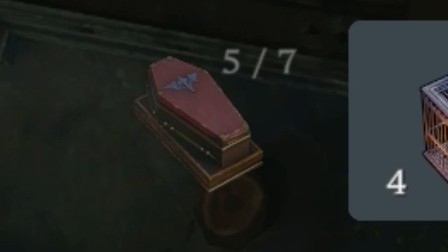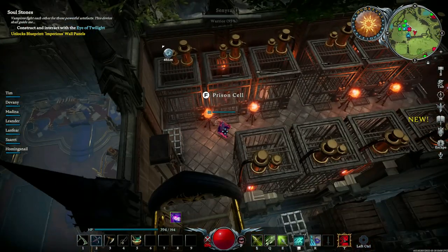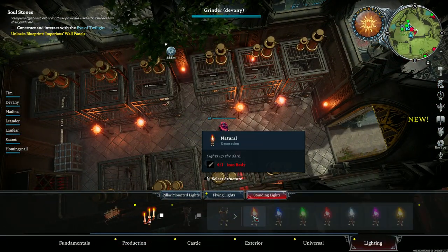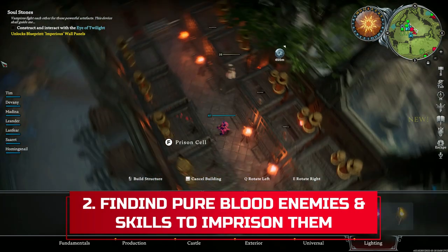Note that unlike servant coffins, for example, there is no building limit for prison cells, which means you can build as many prison cells as you want to ensure you only drink the most refined blood types in the world. Now let's fill up these empty lonely cells.